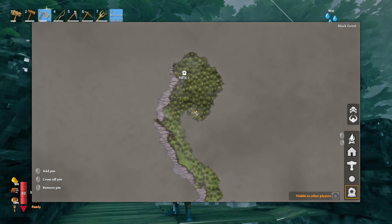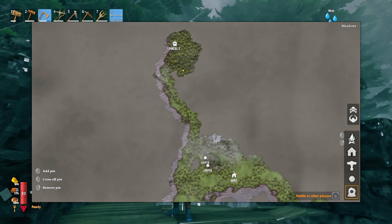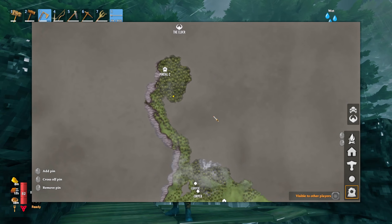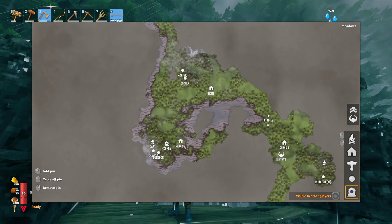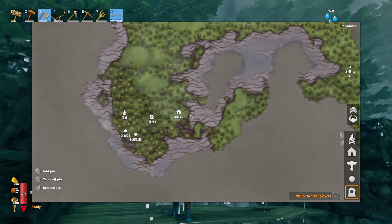Welcome to Valheim. I made a mistake — I placed a portal here but forgot to place a portal back at base. So I'm going to have to run all the way back. I made my way to the Elder; I'm quite close but I got a bunch of stuff. I marked it as portal 2. I'm going to keep this portal here and change it over to portal 1, and basically just rename the portal at base so I can come to this one.